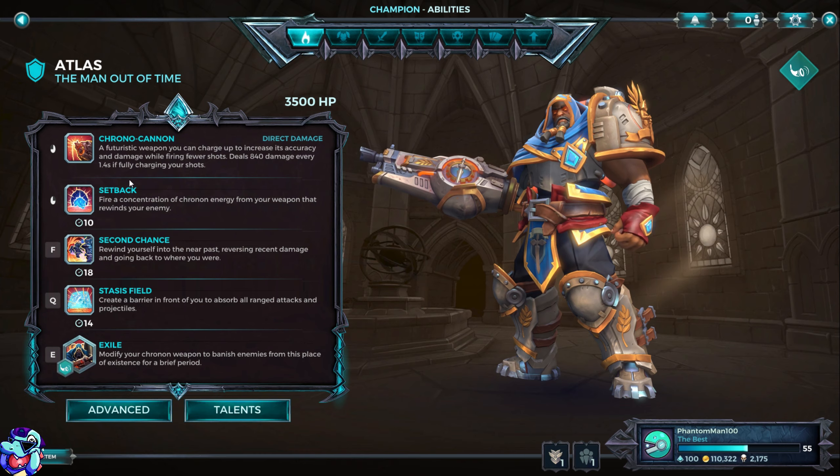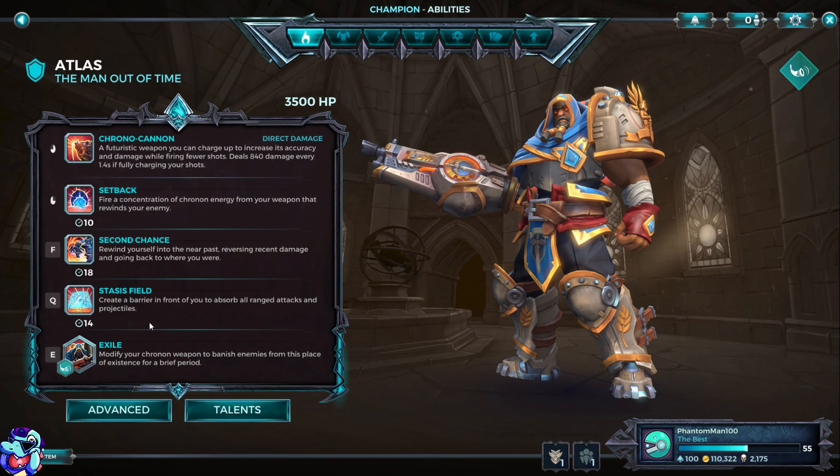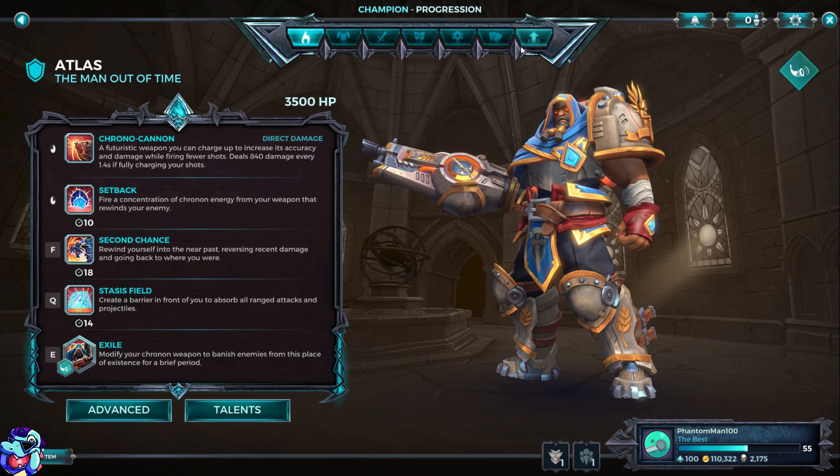The 65% cooldown increase on Temporal Divide is a bit much — Stasis Field is already a 14-second cooldown. I'll need to confirm the exact seconds, but that increase would be quite significant.